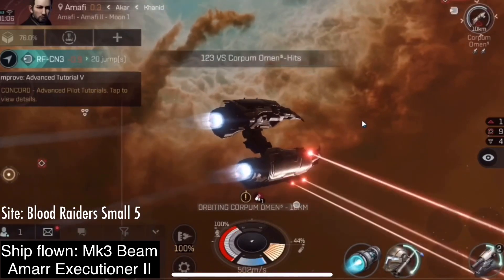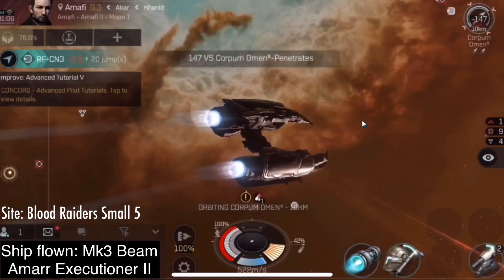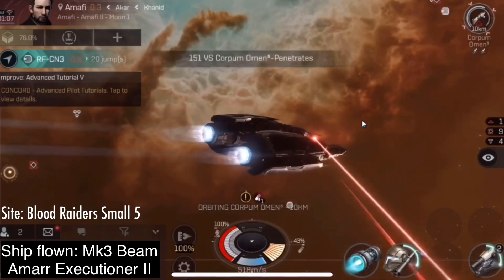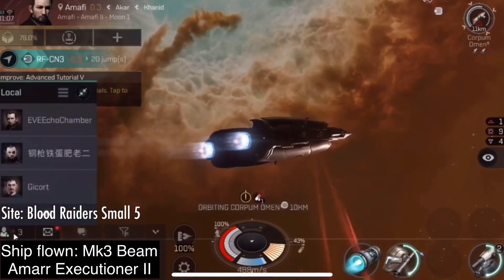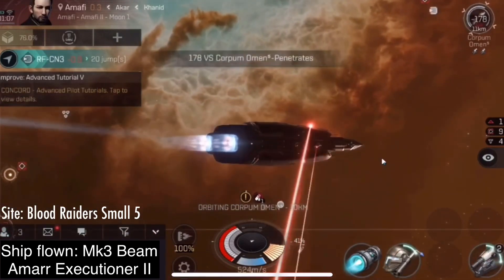So the biggest risks to you running small fives in low sec will be the enemies with stasis webifiers and piloting mistakes that cause you to slow down or to not activate your modules at the correct time. That's the biggest risk to you. The next biggest risk? Players entering your site in low sec who then attack and kill you.